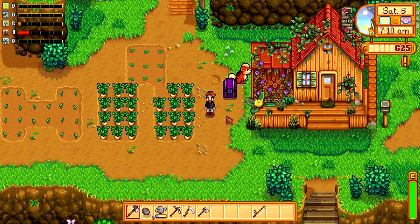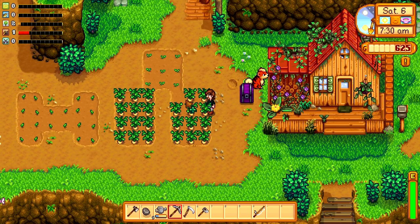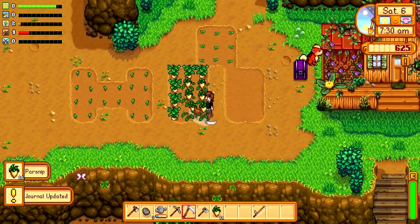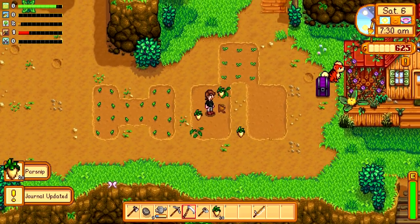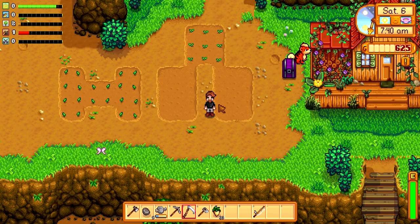So yeah, welcome back everyone, I hope you are good. We're actually going to be doing something that we were supposed to do last time, but I didn't quite remember how to do it. I've just realised my parsnips are ready, but a pesky crow has eaten one of them. How dare you pesky crow? Let me go and harvest these bad boys. This is actually one of the mods I'm using — it means you can harvest stuff with a scythe, which makes life so much easier. In my first Let's Play, you had to get every single crop by hand, which was super annoying.